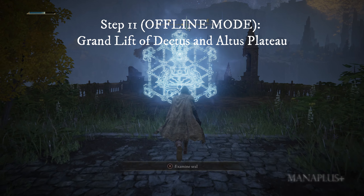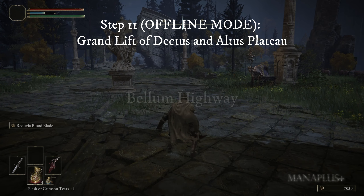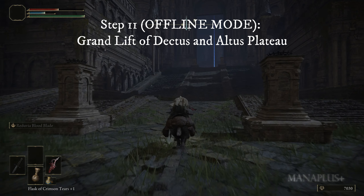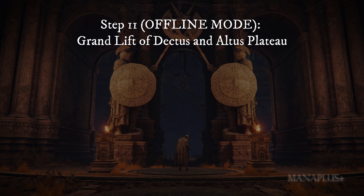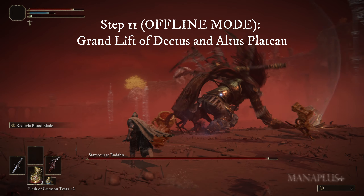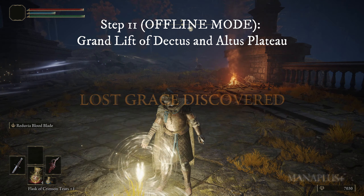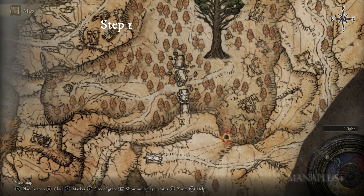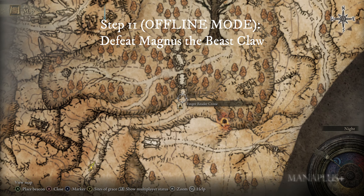Here you will see a symbol — interact with it to get to the other side of the broken bridge. From there, get on your horse and ride straight to the Grand Lift of Dectus. Interact with the gigantic elevator and it will take you to Altus Plateau. Unlocking Altus Plateau is also necessary because doing so will activate the Radahn Festival. The simplest way to find and defeat Radahn is to reach Altus Plateau and touch any Sites of Grace there. After reaching Altus Plateau, venture deeper into this land and find a map fragment.